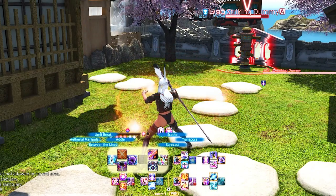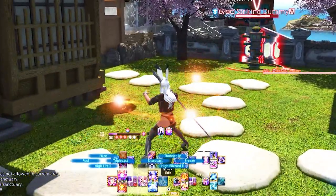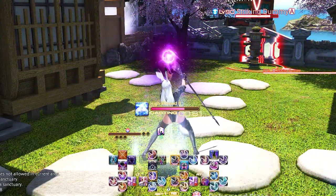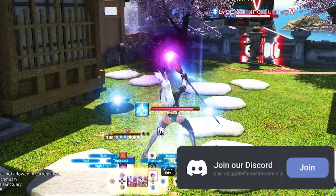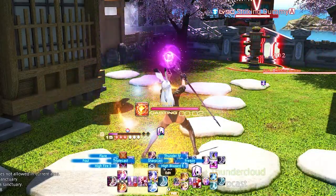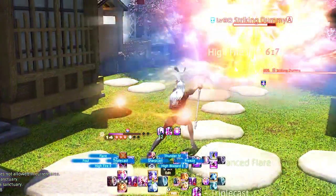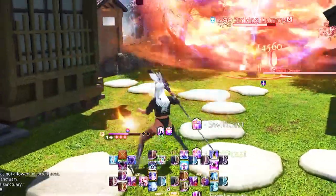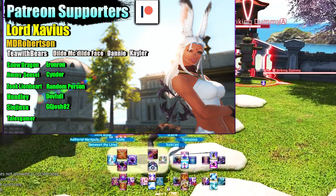This is my tried and true Black Mage bar — I've been using it for a very long time with only slight adjustments. I don't see how much more I can simplify it, but if you have any suggestions I'd love to hear them in the comments or you can join my Discord and share your crosshot layout in my controller channel. Hopefully you can use this as a baseline and adjust where you think it fits better for you. If you want to watch all my other job guide videos for controller, you can find those playlists in the description box.